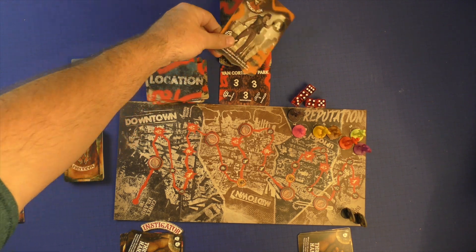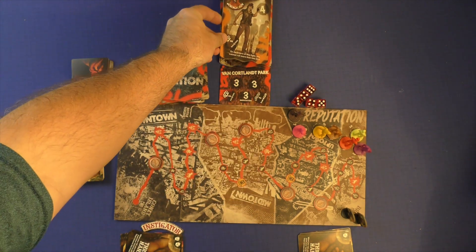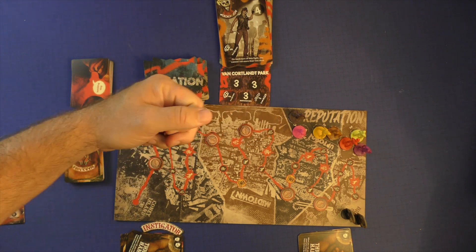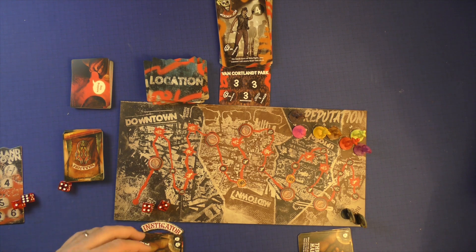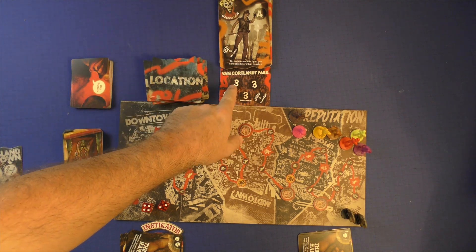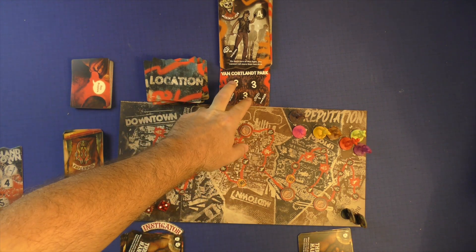The first thing you do in a fight phase is look at the power of the person. On each turn of this fight, you cannot roll more than two dice. The rogues' maximum is usually five dice, but when fighting the rogues the maximum you can have is two. Each of the gangs will have different powers. To beat them, you've got to beat their main value and one location token per player. We're playing a two-player game, so we have to defeat two of these.